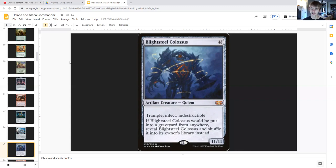Blightsteel Colossus will have to be costly, but it's still pretty much worth it because for eleven generic it is an artifact creature eleven/eleven with trample, infect, and indestructible. Trample helps it get through small creatures our opponents may use to block it. Infect possibly ends the game due to the fact that it deals damage to creatures in the form of -1/-1 counters and to players in the form of poison counters — if at any time a player has ten or more poison counters, that player loses the game. Indestructible makes it hard for opponents to remove, and if it would be put into a graveyard from anywhere, reveal Blightsteel Colossus and shuffle it into its owner's library instead.